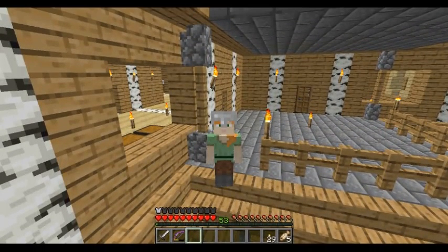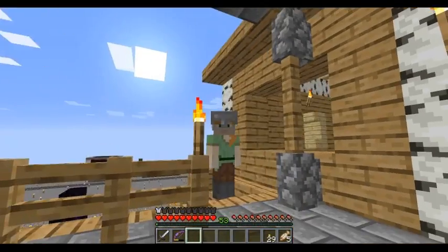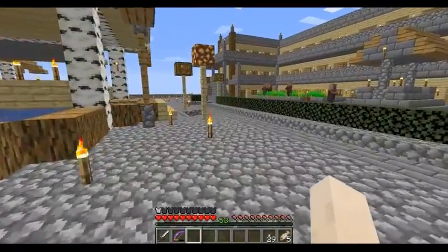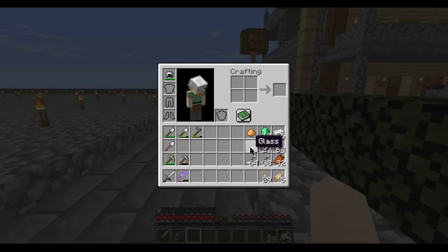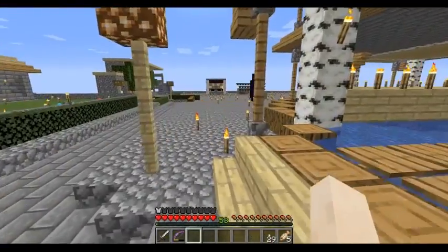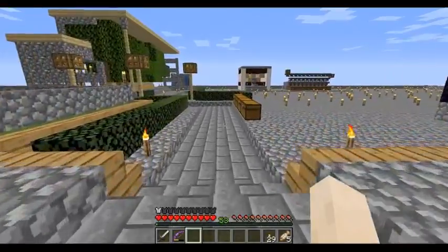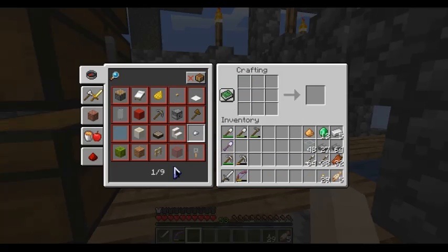Hi guys, you're back with the Stem on Skyblock part 19. I am currently standing on the ledge of my house - you can see it's coming along quite nicely. We've got glass, which I am incredibly happy about. I did actually look at two and a half stacks and I've got 48 left. The guy I get it from lives on the top floor up there, about three villages up. Now what I need to do is convert these glass blocks into glass panes.